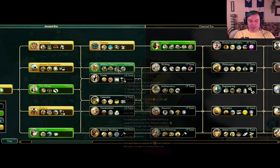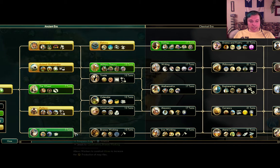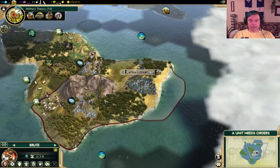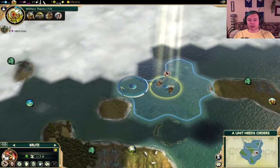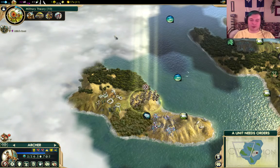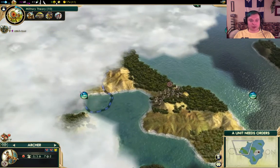Military theory would give us our special unit and a barracks, which would help with our need for defense. Stone Edge has already been built - insanely fast. Mining is going to be important because there's a lot of forest to chop down around us. I think military theory right now is going to be the best for us. Advanced technology! The wheel - thank you, ancient ruins! And we're going to discover our first little city-states over here in a moment.